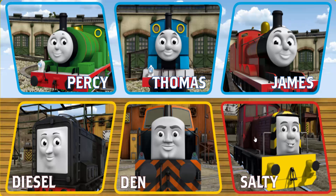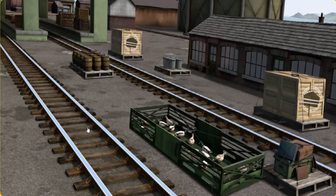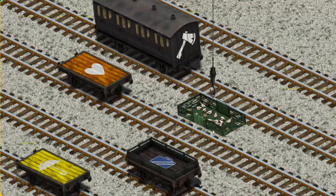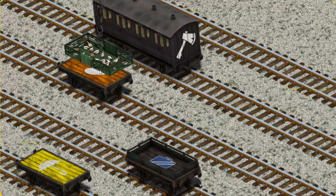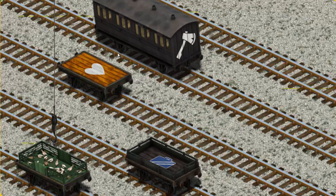It's a busy day at Brendam Docks. Thomas and his friends have many deliveries to make. Diesel must deliver the ducks to Farmer McCall's farm. Show Cranky where the ducks are. You found them. Let's lift and load. Now the cargo must be loaded. Help Cranky find the flatbed. There you go.